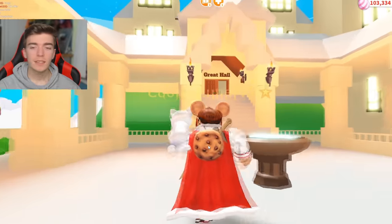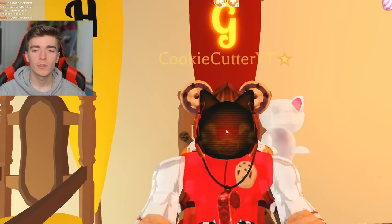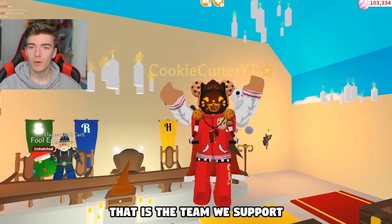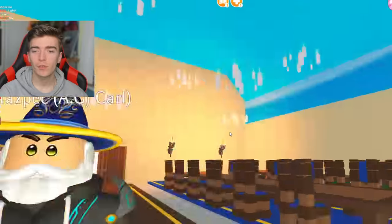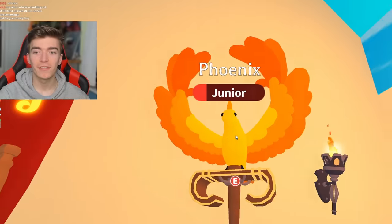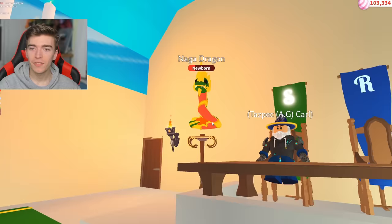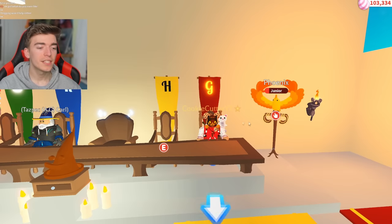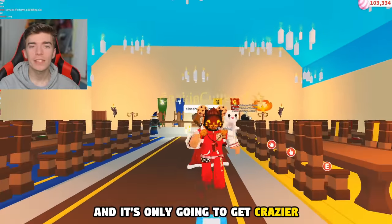This looks really awesome and I can see why it took a long time. I am definitely a Gryffindor if you couldn't tell based off my avatar's colors. That is the team we support, and I think that Taz is a Ravenclaw based on his colors. He's even made a pitch where you're meant to place your phoenix on — that looks exactly how it works in the movie. On the other side we have a Naga dragon for Slytherin. The amount of detail placed into this build is crazy and it's only going to get crazier.